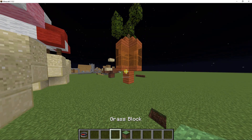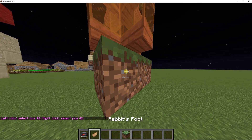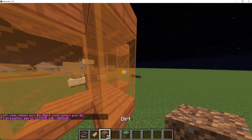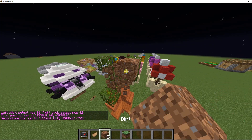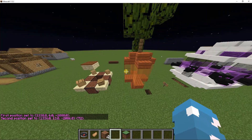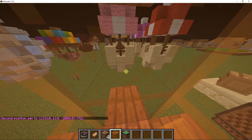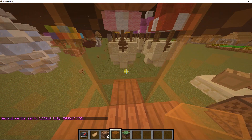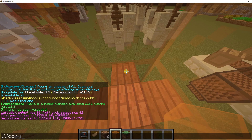We're just gonna get started. You will have to set the first and second position of the cage, just like that. You're gonna stand inside the cage to copy it — not outside. Make sure you do this, because if you don't, the player will spawn outside the cage. Then copy it.